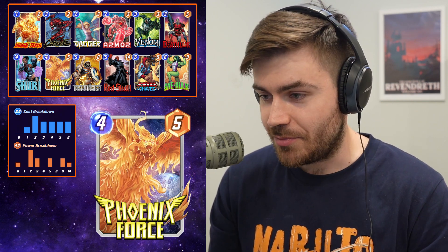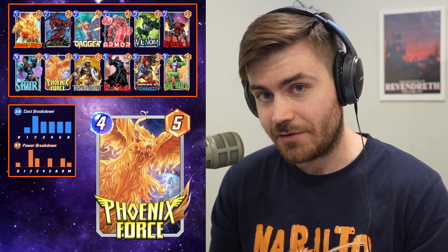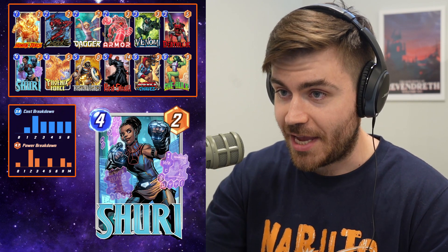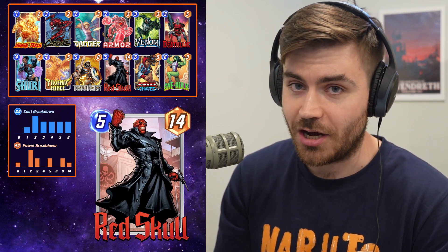By doing just this basic strategy, we're going to be getting close to about 30 on each lane, and that's probably good enough to win a lot of games. If our strategy does not pan out, the other things we can do with this deck is we have a Shuri package — Shuri into Red Skull, and then copy it with Taskmaster.